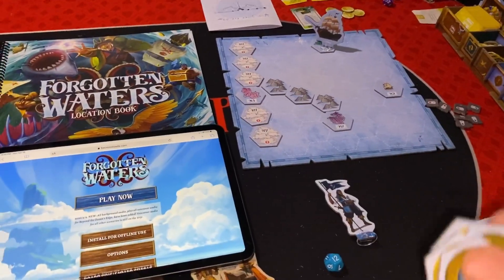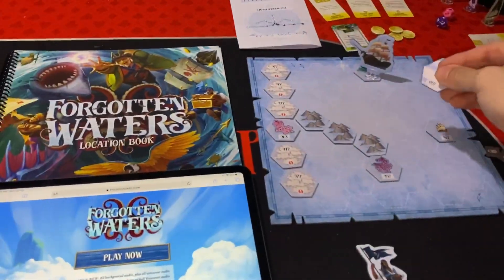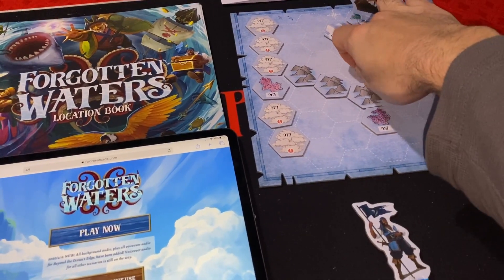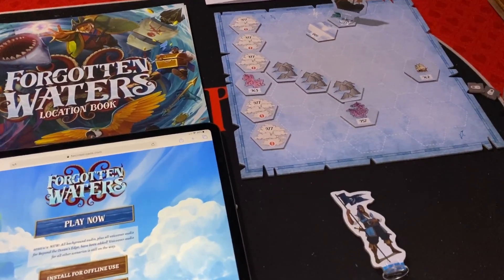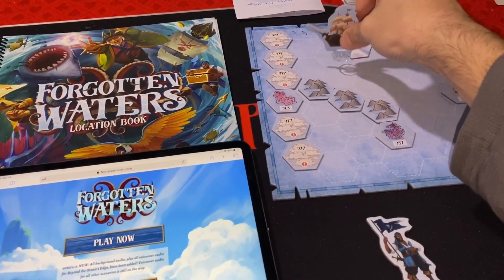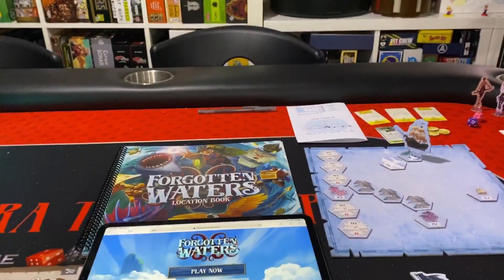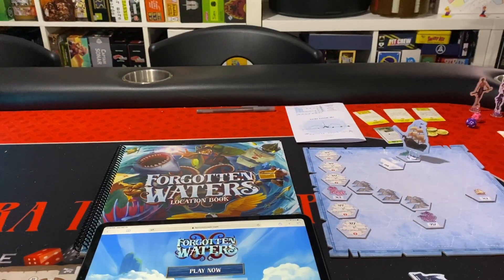There are also navigation tokens — every time your ship moves you place one down as directed by the game. It may tell you to read the number on the token, which could indicate a lightning storm, cloudy days, and various other events. You're moving your ship closer and closer to your objective location, managing whatever comes up along the way. That's a good overview of how the game plays.